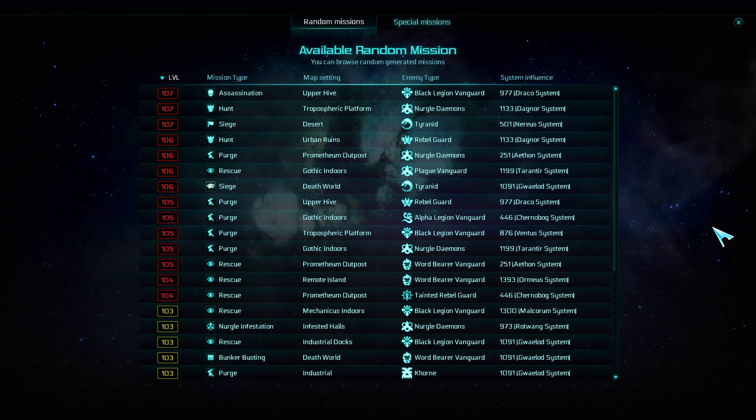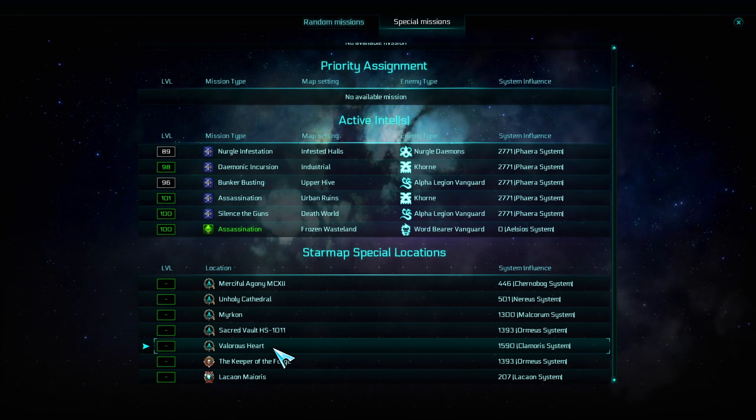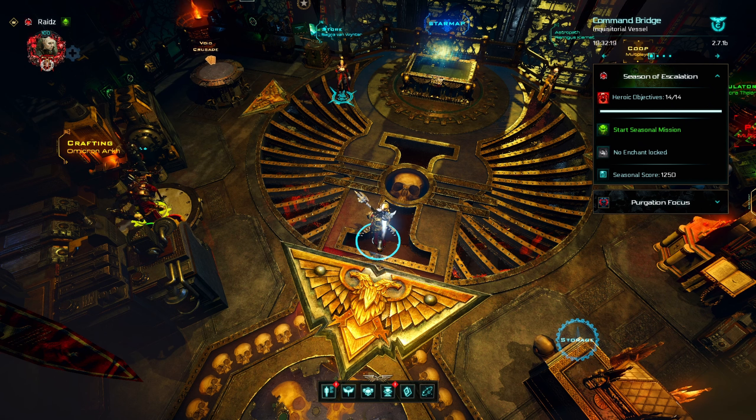Another way is to speed run through missions — for example, in a purge mission you can ignore all the objectives and run through the map killing all the Harbinger enemies on the way, then at the end just abort the mission. This way you get much more loot: the new currency, keys for seasonal chests, clamps, and so on, because Valorous Heart doesn't drop regular loot. But be ready for an insane grind — the amount of hours you have to put in might take you weeks or months if you are a casual player.